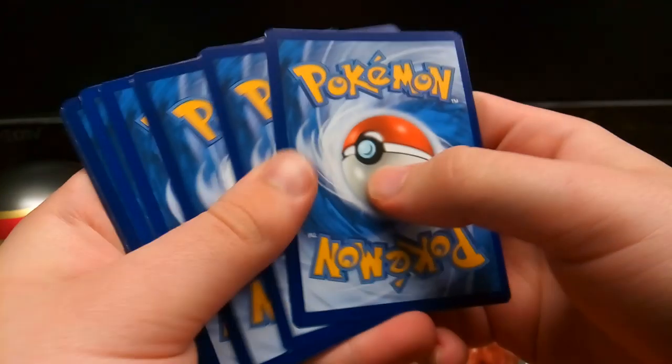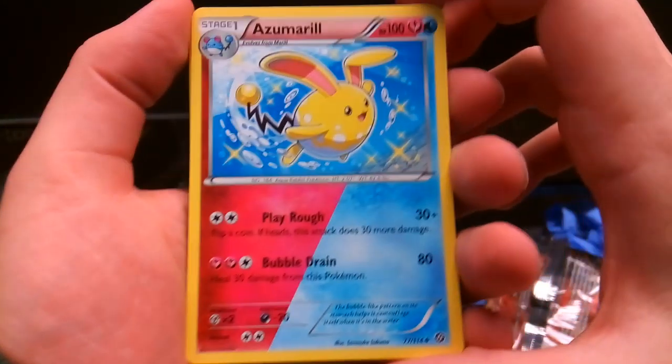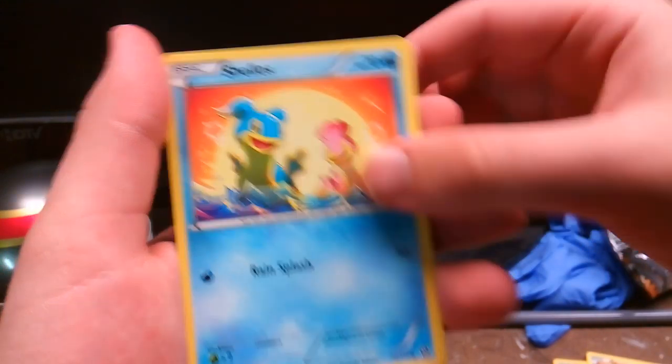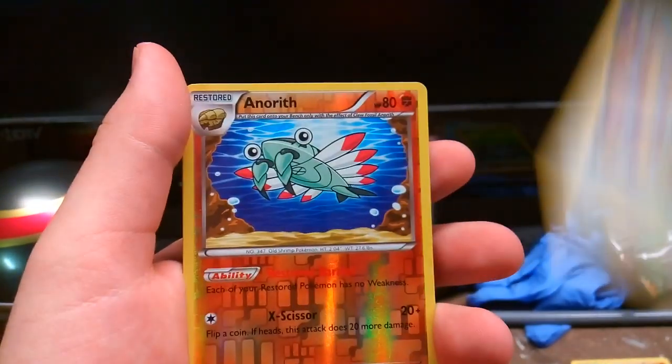From the Steam Siege pack we got a Half-Type Shiny Azumarill card — nice! Plus Greedy Dice, Drifblim, Mankey, Shellos, Dino, Larvesta, Aipalm, Reverse Antirith, and a Pro Pass.